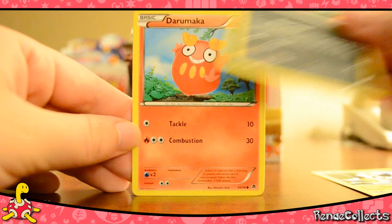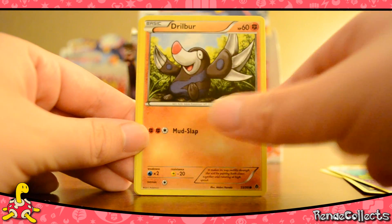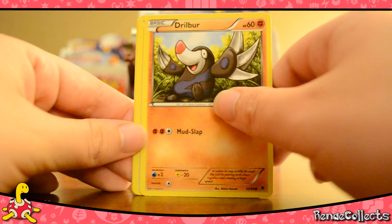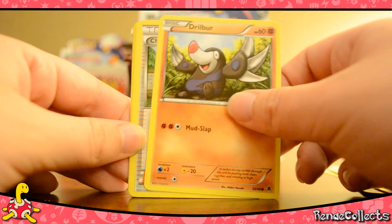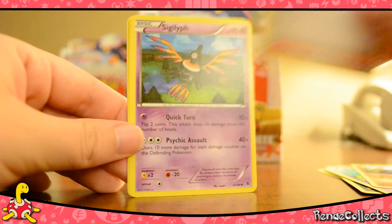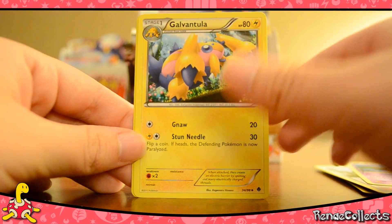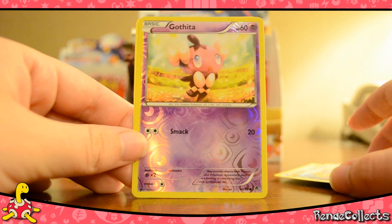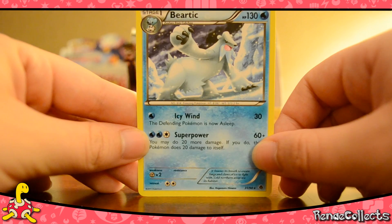Vullaby, Darumaka, Gothita — I've been saying Gothita all day, probably rubbing off on you. Trilber, Charin, Sigilyph, Galvantula, reverse Gothita, and Beartic non-holo.